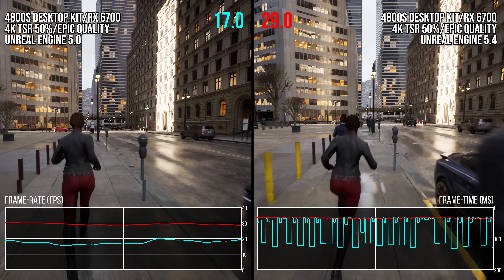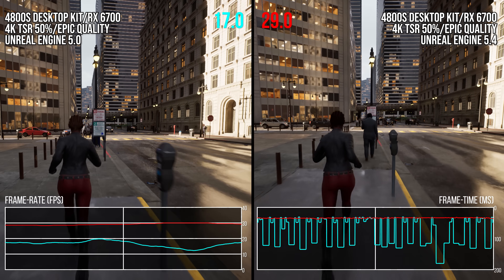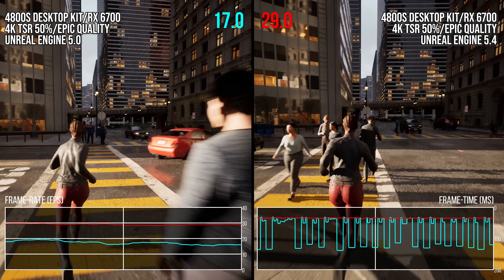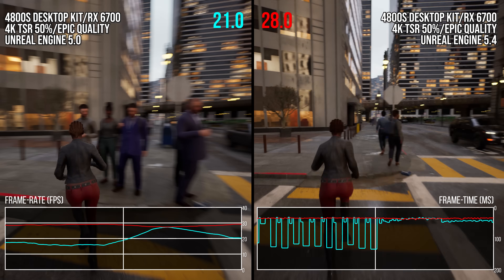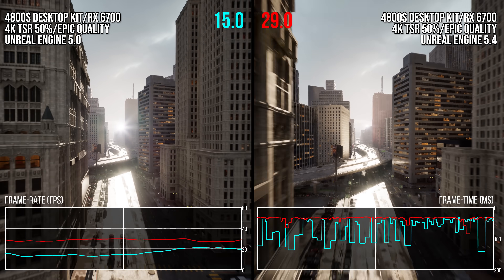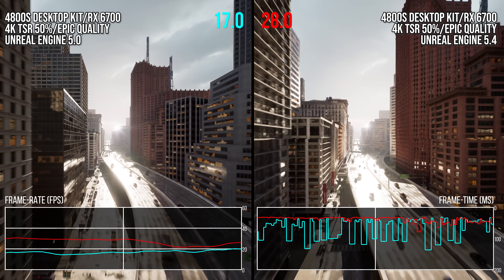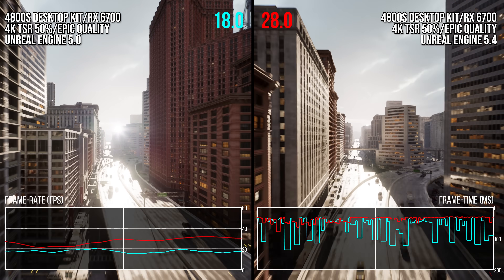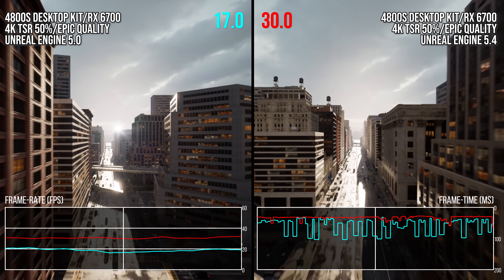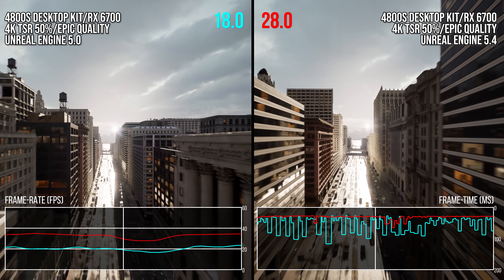That 60% improvement is a good chunk better than even what I measured on the 7800X3D. The frame times are also a good deal better, in part because in version 5.4 we are now running into a GPU limit as the CPU is no longer the bottleneck. While flying through the city, the difference improves to a near 80% performance win for version 5.4. This shows that Unreal Engine 5.4 disproportionately helps lower-end systems more than higher-end ones — taking them from unplayable to comparatively smooth.